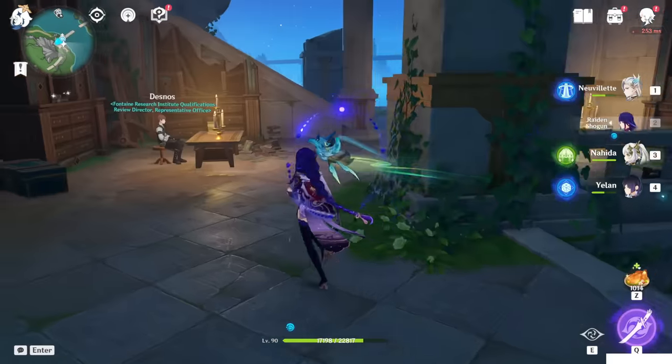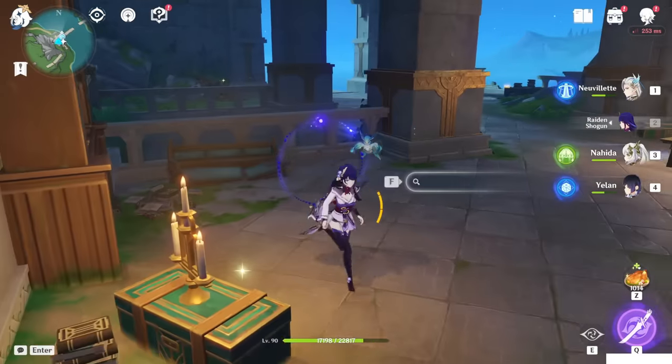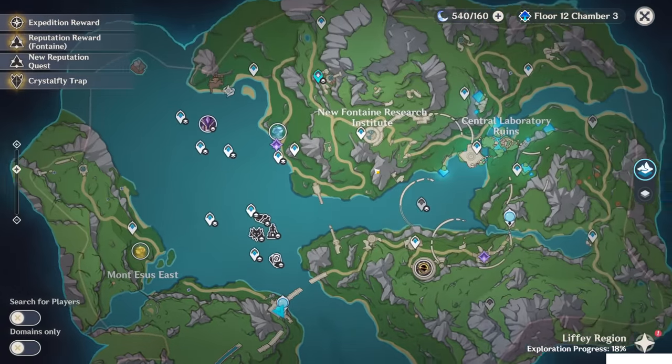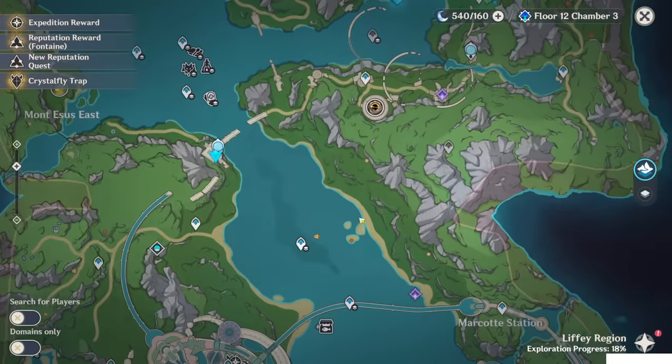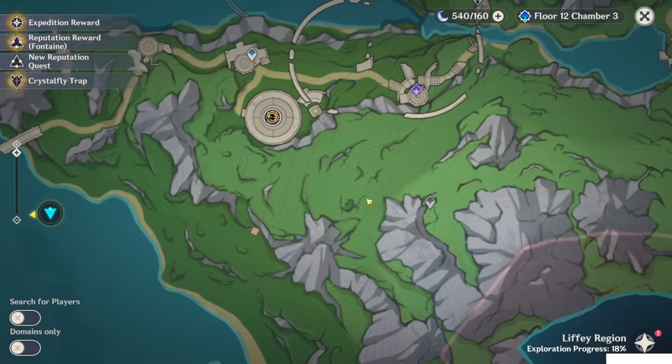This is the place where we saved the Desnos at the beginning of the world quest, Fontaine Research Institute Chronicle. Now you will ask where to use this item. This item is used to open the Narzissian Kraut's vault at this location. You can see this hole, right? So what you have to do is just teleport to this teleport waypoint and go down and open the air wall.